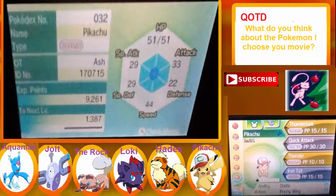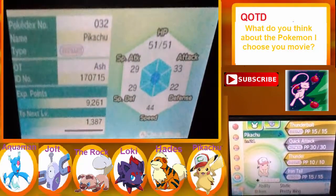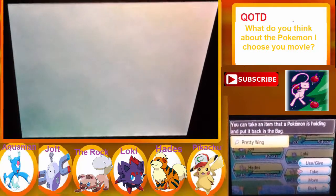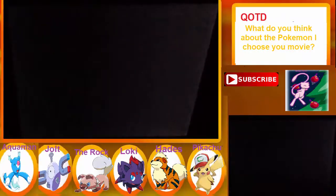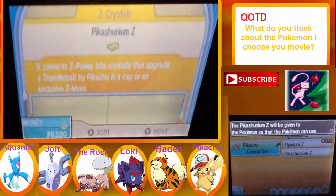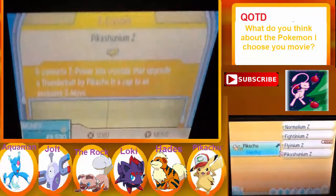It gets Pretty Wing, Thunder, Iron Tail, Thunderbolt, and Quick Attack — all those iconic moves, man, I love it. Just for that I might actually add it to the team, but we already have a Jolteon so probably not. Check this out — Pikachunikum Z — and some wild Pokemon is about to get nuked, you'll see.